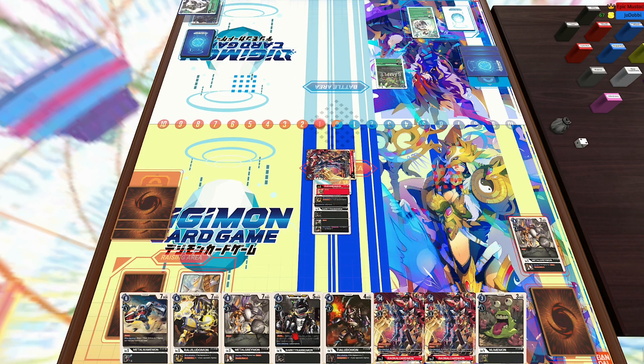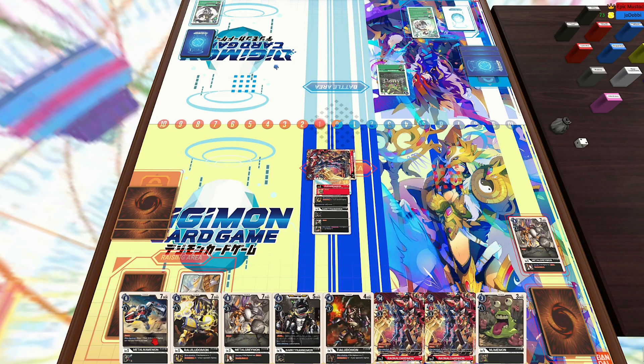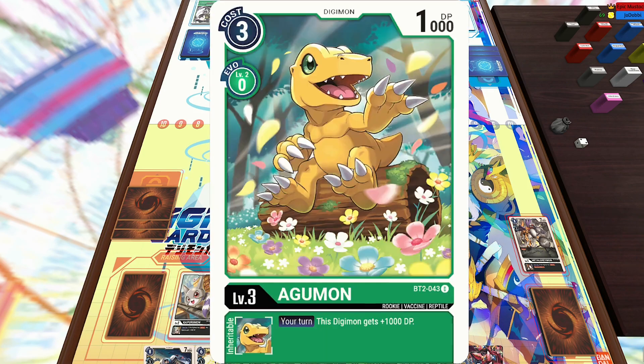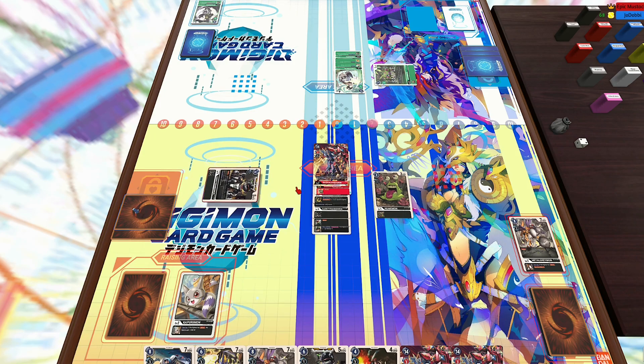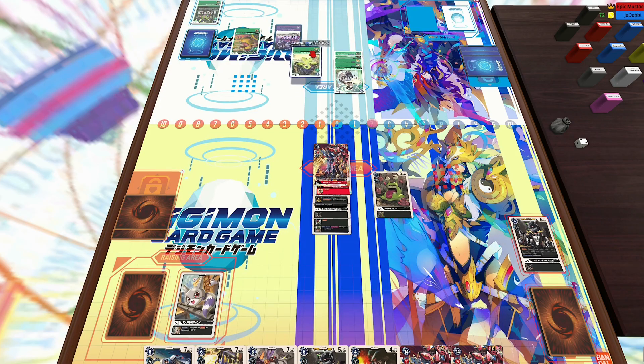It does also have piercing, so if he puts up a blocker I'm going to be able to deal with it. No rookies in my trash unfortunately, so I'm probably just going to hard-play Numomon here — it's the lowest cost I have. Numomon's nice because while he is a champion, he has the play cost of a rookie. I'm just going to play Numomon and then my opponent's not going to be left with too much memory. Next turn I'll be able to maybe Digivolve into Raiju Ludomon or the MetalGreymon.